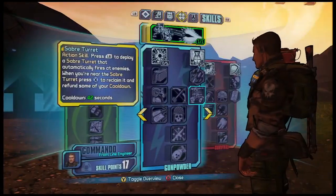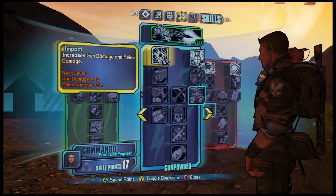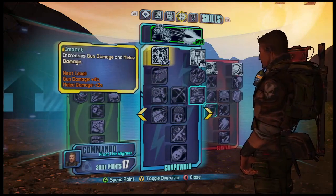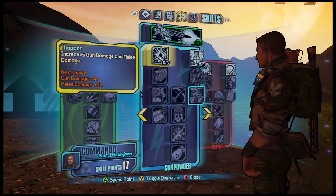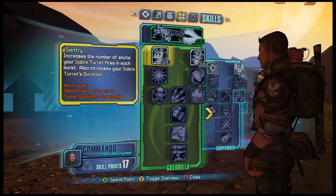If you check out the Axton skill tree, he's currently on the Gunpowder tree. This improves a lot of really cool things. We have Impact, which just increases your general gun damage. You've got something like Metal Storm that increases fire rate after you get a kill. Gunpowder is really great, because once you get to the bottom of that, you get a nuke.